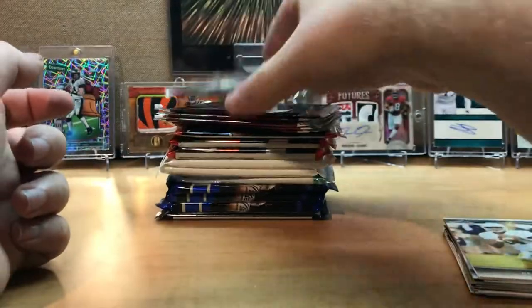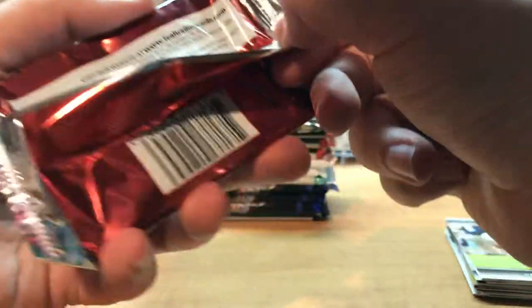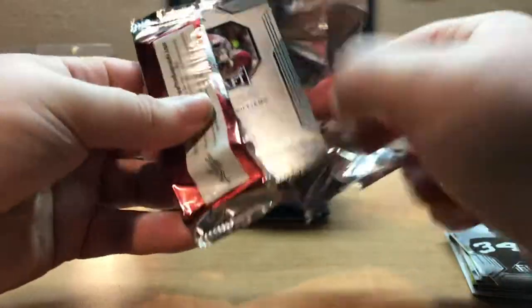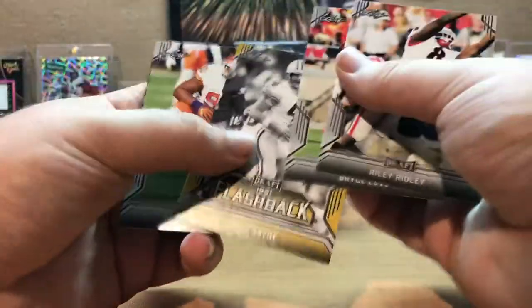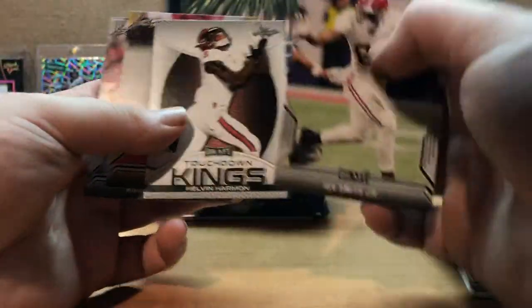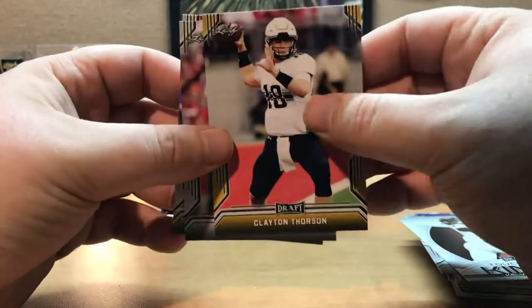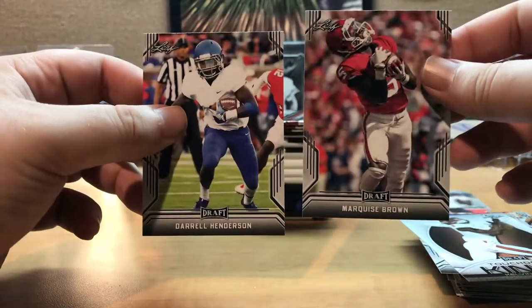Then we have six 2019 Leaf packs. First one — flashback: Bow David Montgomery, Jared Stidham — could be Tom Brady's successor — Paris Campbell, and Kelvin Harmon. Next one: Riley Ridley, Bryce Love, Brett Favre, Dexter Lawrence, Trayvon Williams. Then Irv Smith, who I think is going to be a beast in Minnesota. Kelvin Harmon again, a Clayton Thorson with the gold insert, Marquise Brown, and Daryl Henderson.